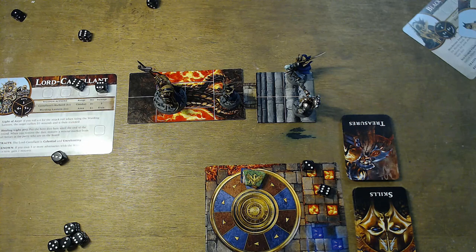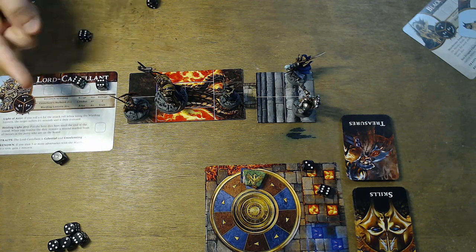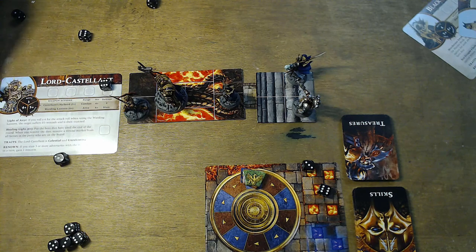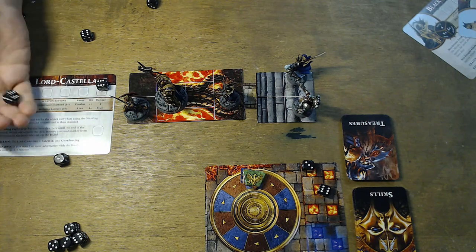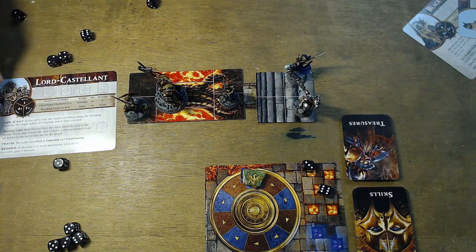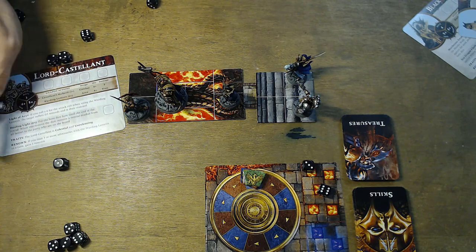Combat is quite straightforward — there's ranged combat, area combat, and melee combat. If you have an adversary next to you, you look at your weapon actions. For example, Lord Castellant has a Castellant's Warblade for close combat, requiring a die of 4 plus to succeed, dealing 2 points of damage. For a 6 plus you can do a healing light, and different traits come up on different cards.